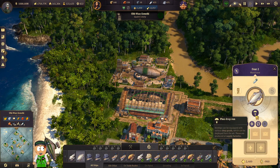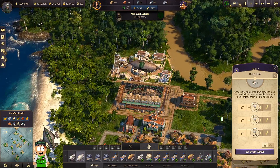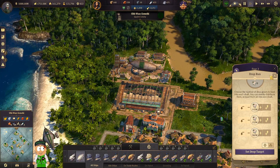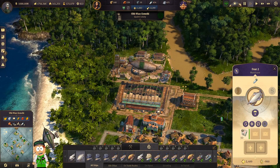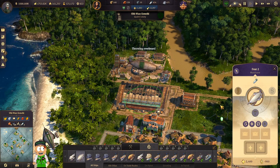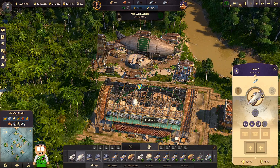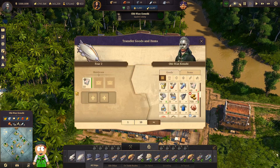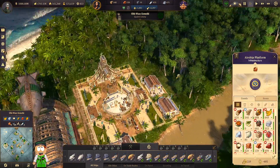So we can sabotage enemy islands with this — drop some pamphlets and they will be unhappy and make riots. This is how we can make the drops, but only on enemy islands. Because I defeated everybody and there's no way to introduce new AI players, I am alone here. So there's no point for me to produce pamphlets actually — let's adjust this.